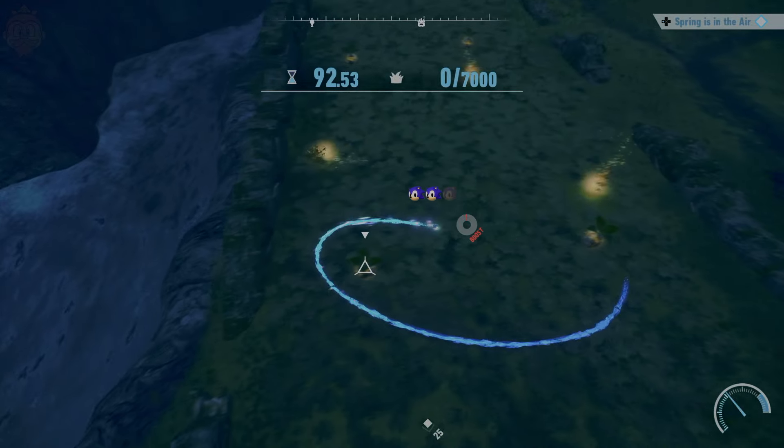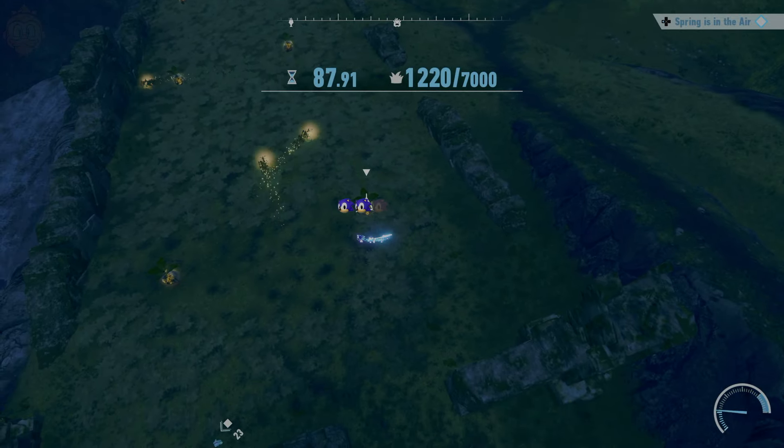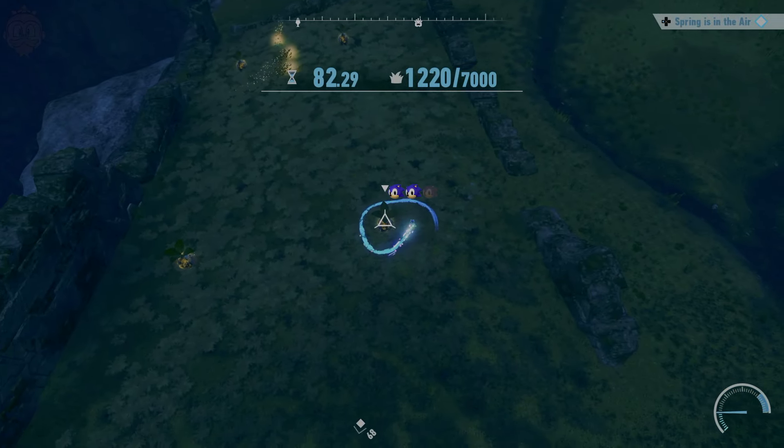So with the boost side loop, you can do a lot more points than a regular one. So let's do a regular one here — you'll see that we get 330, like so, a little slow one.